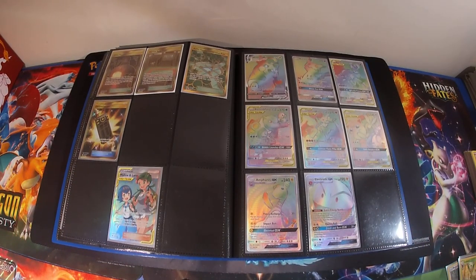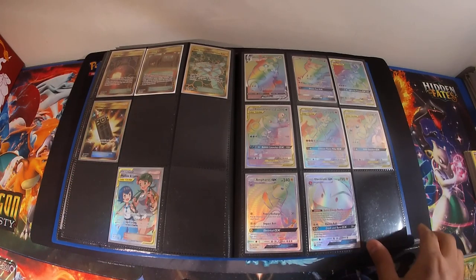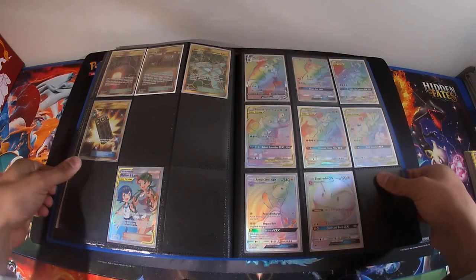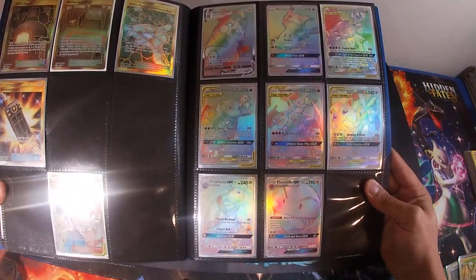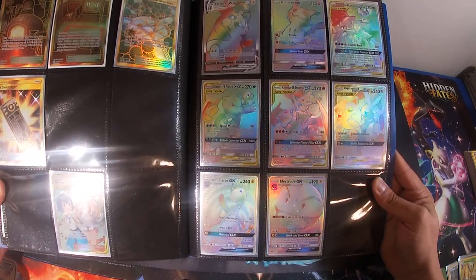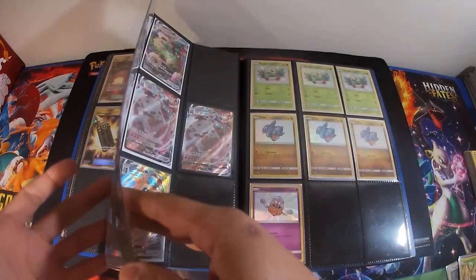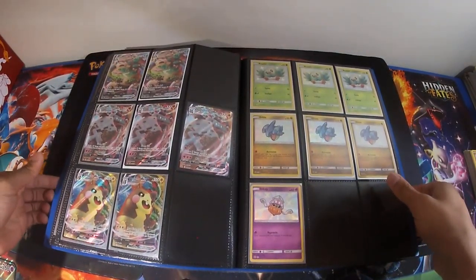Now we're getting on to my doubles. I have a set binder of all the full art trainers, secret rares, and everything like that, so these are just extras I use to trade with. I keep them at the back because most people want to trade for what they're going to play with. If you're missing any of these stadiums please let me know — open to all trades in this binder. We also have some really nice rainbows: the Charizard, Braixen, Blastoise, Piplup, Mega Lopunny, Jigglypuff, Solgaleo Lunala, Mimikyu, and that Morpeko VMAX.